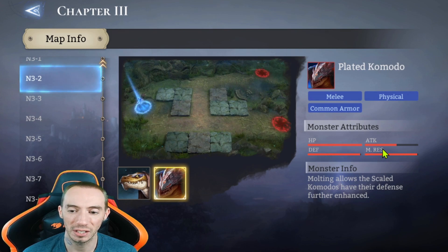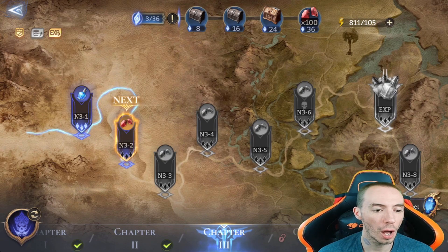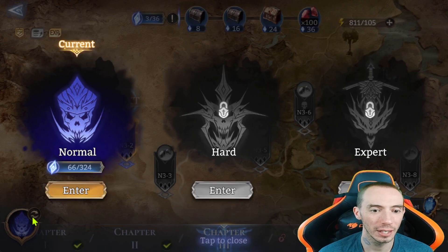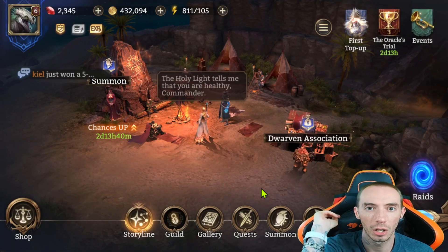In the bottom left corner there's a little icon — if you click it, you'll see there are three different difficulty modes for the campaign: normal, hard, and expert. That's it for right now, more videos to come. Stay happy, stay safe, and I'll see you all later. Peace.